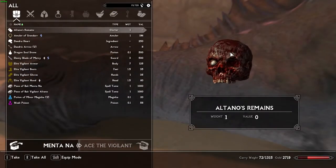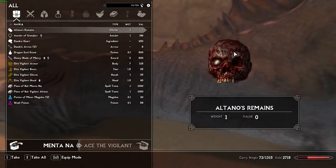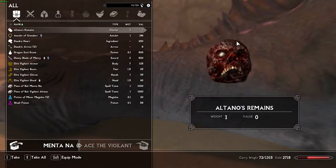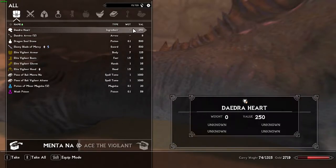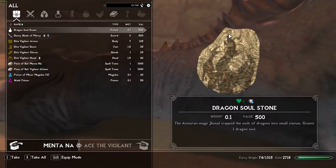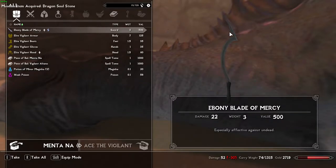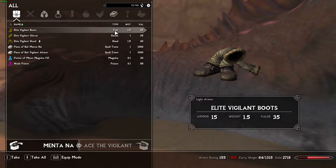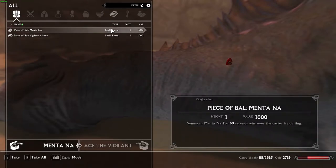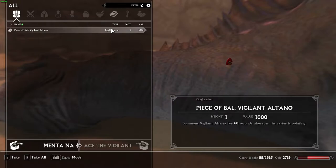Let's loot Mentana. Here we have Altano's Remains — Sir Junkin was telling us about a Vigilant who tried to fight the Worm before us, so this confirms that Vigilant was Altano. We also have a Dragon's Soul Stone, which guarantees one Dragon's Soul when consumed. We have Altano's Blade of Choice here in Cold Harbor — the Ebony Blade of Mercy — as well as his Vigilant Armor. Then we have the pieces of ball that allow us to summon Mentana and Vigilant Altano.